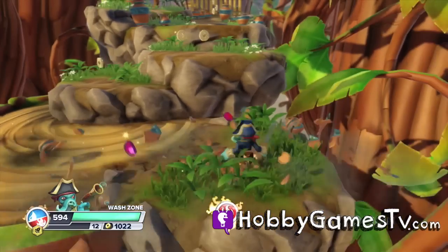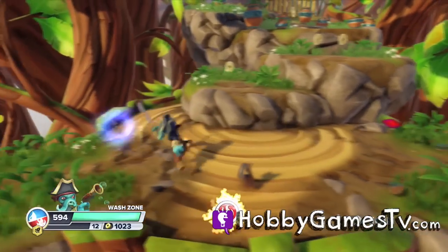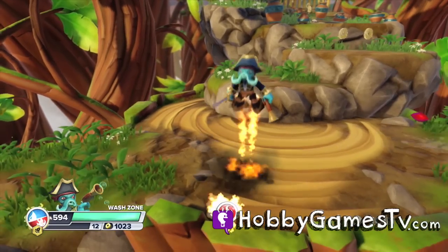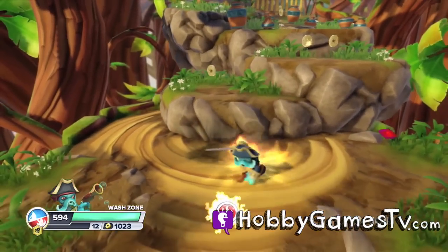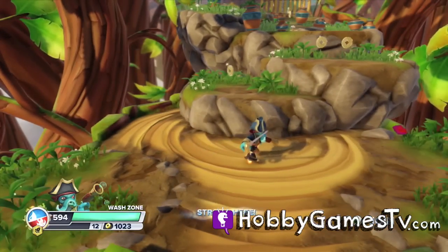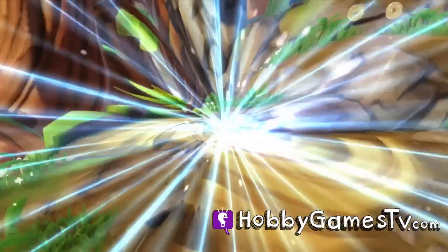So now we have Wash Zone. His upper part has the same attacks as Swashbuckler where he shoots the balls of water and uses the cutlass, but the lower portion he has the same attacks as Blast Zone. So he has the water and fire attributes now.